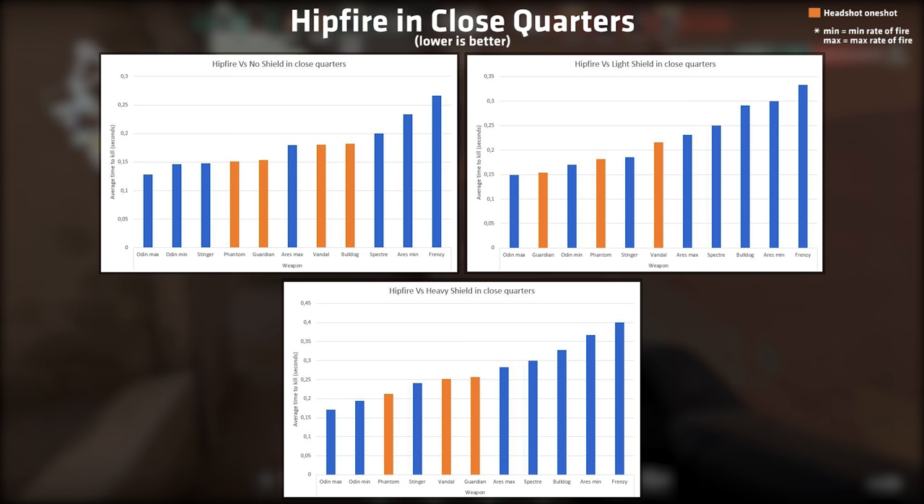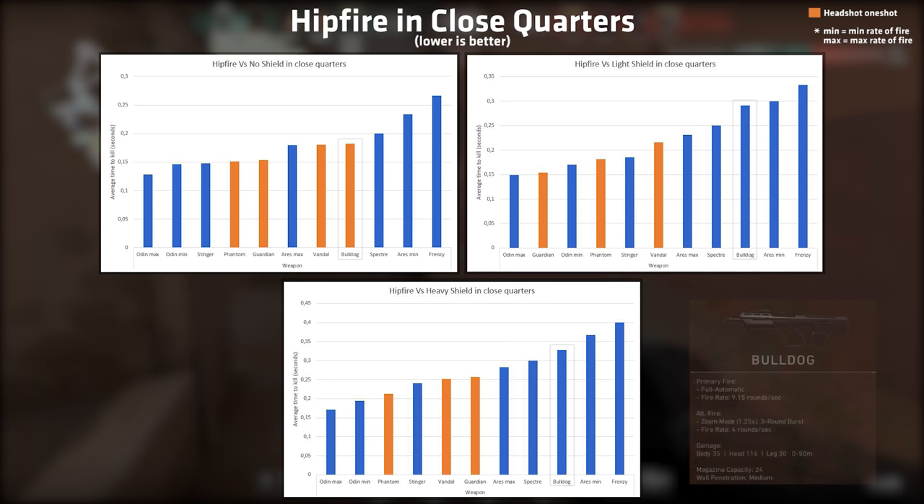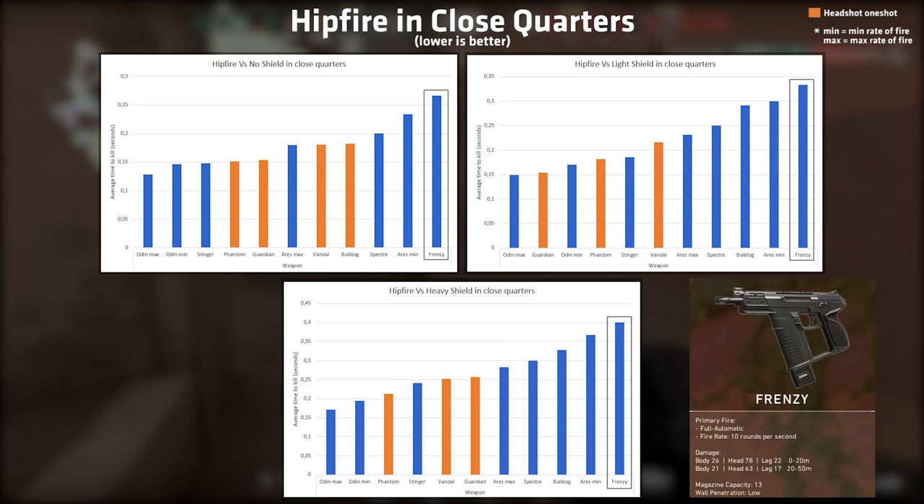Another thing to note is that the Bulldog rifle never one shots players wearing light or heavy armor, and running into an unarmored player will be rare. The Vandal — the AK of Valorant and my favorite weapon — is comfortably in the middle of the time to kill chart, and is an amazing weapon against heavy armored targets in all situations, as you'll see in the next charts too. The full auto pistol, the Frenzy, is as expected the worst.